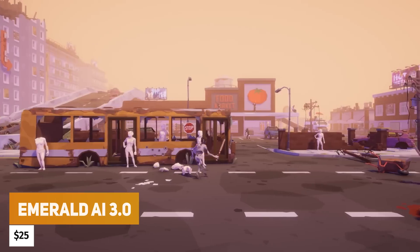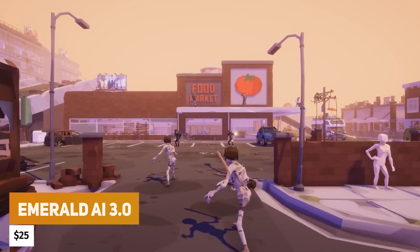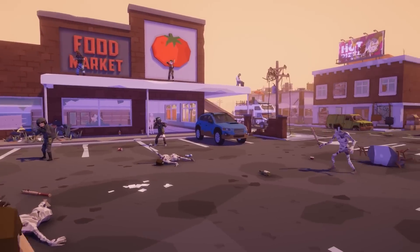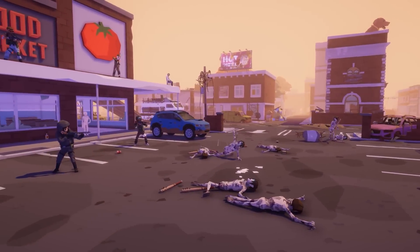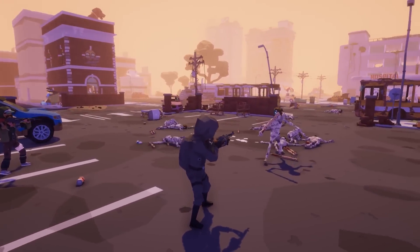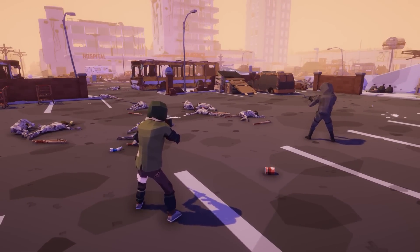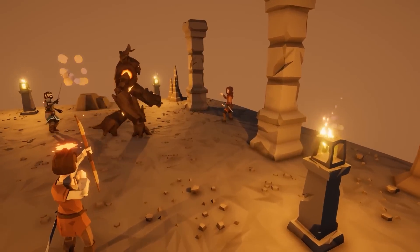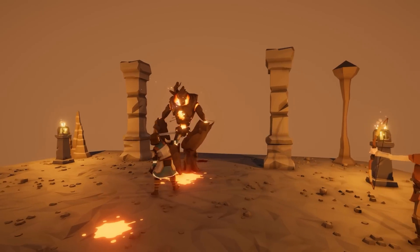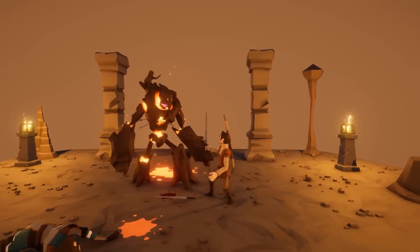Next we have Emerald AI 3.0 at $22.50, one of the most popular AI solutions on the store, integrated in so many different assets. It lets you quickly create dynamic AI with hundreds of quality features: a brand new sound detection system, location-based damage, and you can create any type of AI — guns, bosses, guards, villages, thieves, creatures, animals, anything. It has a built-in combat tech system, full root motion support, modular abilities for AI to interact with objects, timers, switchable melee and ranged, animation profiles, loads of behaviours, line of sight, blocking — everything you can imagine.